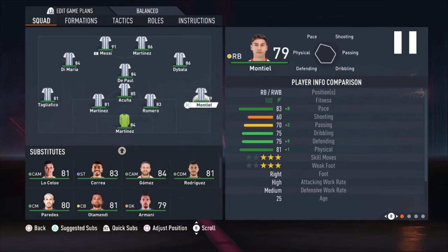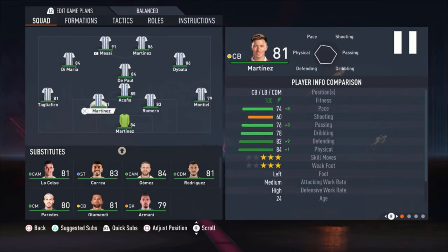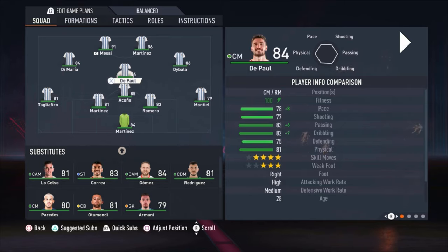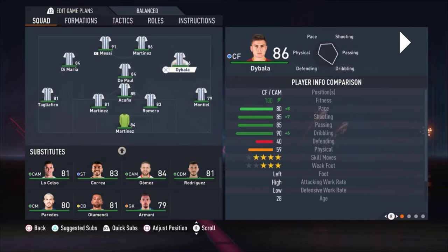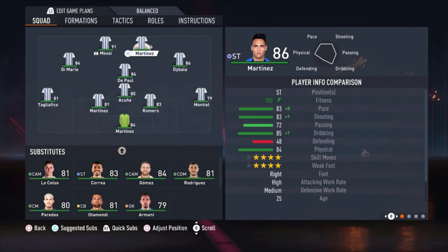We are using Martinez as the goalkeeper, Montiel as the right defender, Romero and Martinez as the center backs, and Tagliafico as the left defender. I'm using Acuna as the most defensive midfielder. De Paul is the most attacking midfielder as a central midfielder. On the right side we have Dybala, on the left side Di Maria, and Martinez and Messi are the strikers.